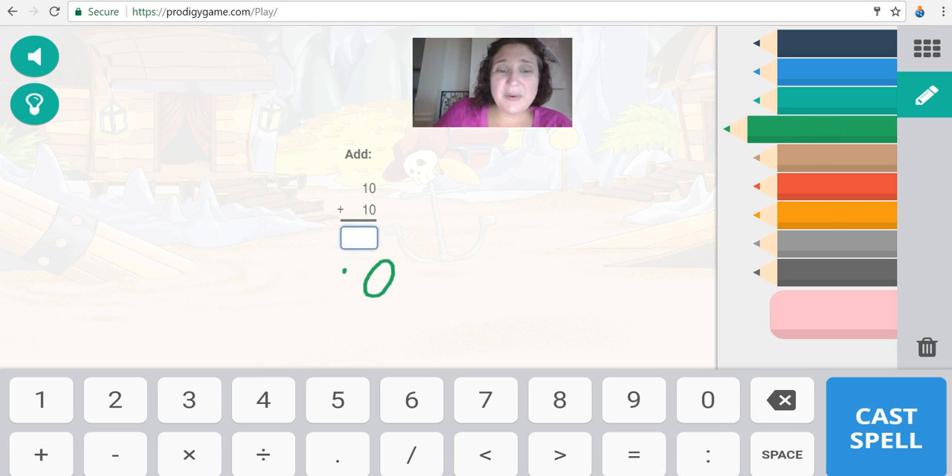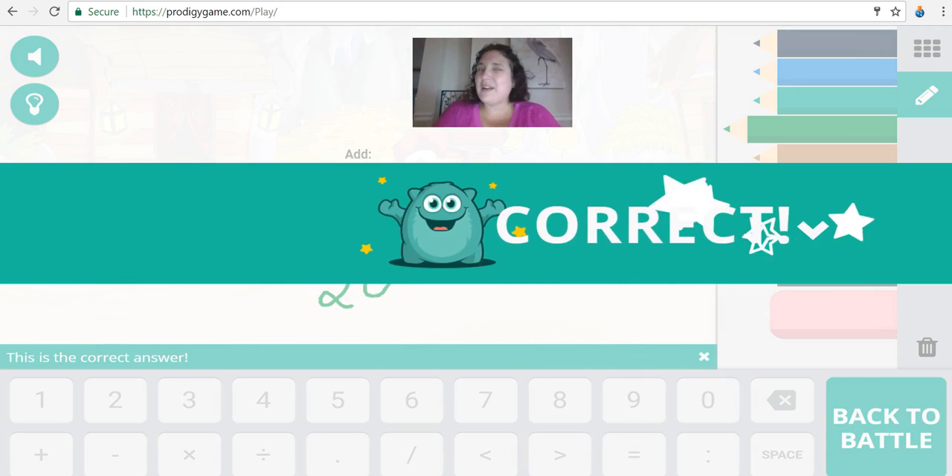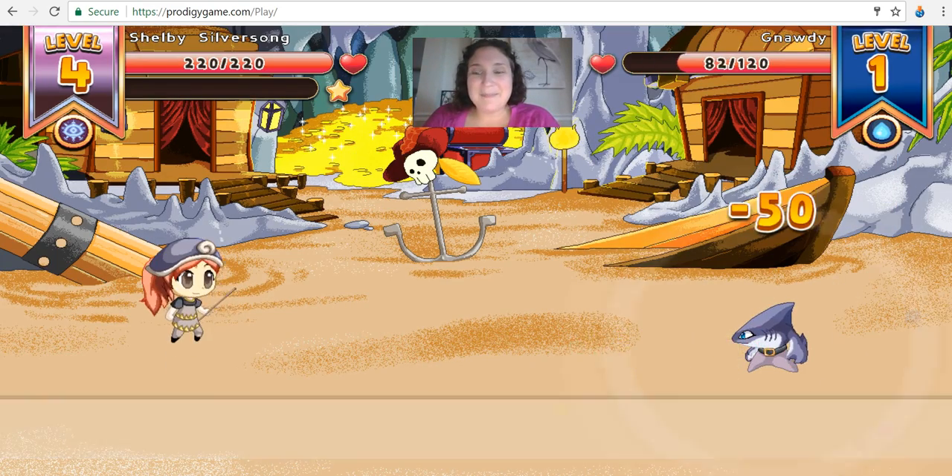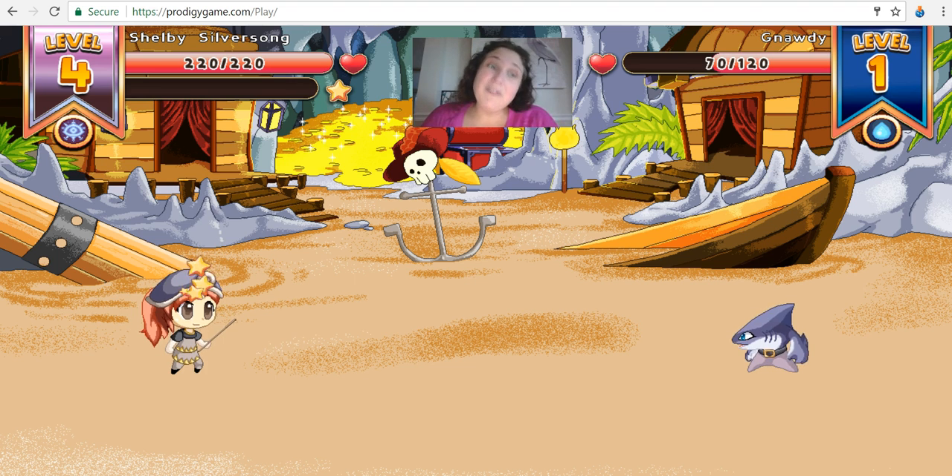Zero plus zero is zero. Add the ones first, then add the tens — 10 plus 10 is 20. Let's see what happens and how many points we get off of naughty. 50 — not too awful. We're getting better.